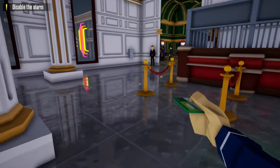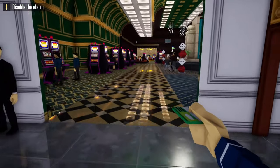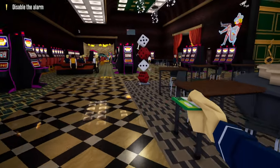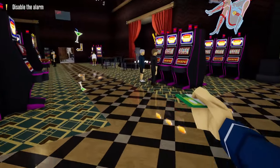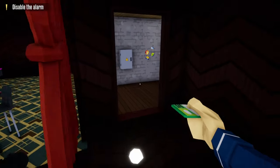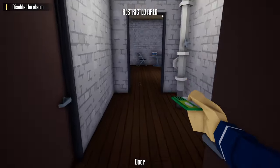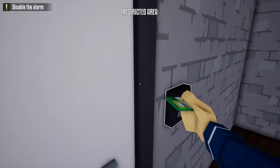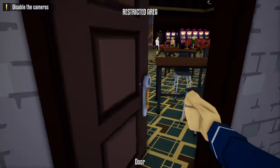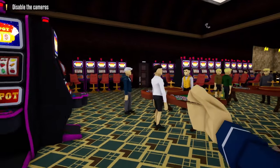Once we enter the front of the casino, our next step is to head past the front desk and head to the stage area. Once we get to the stage area, we're going to hop up on stage, go backstage, sprint through this door, and scan the keycard. Next we're going to disable the alarm. We're going to unlock this door, go right through it, and head over to the staff only door.